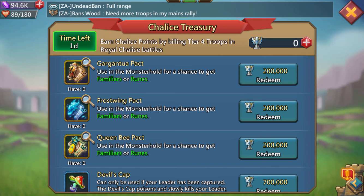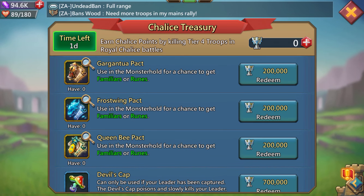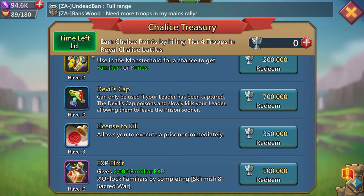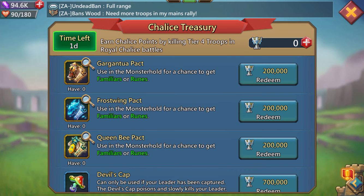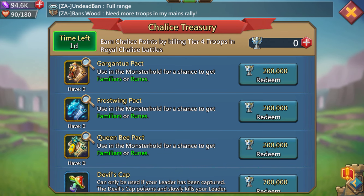That's beautiful. For chalice, earn chalice points by killing troops in royal chalice battles during the war for chalice — one point per kill. Troops sent to the infirmary do not count. Unused chalice points will not expire and can be used for the next event. Instead of royal jewels, you get a gargantua pack, frost wing pack, queen bee pack, devil's cap, license to kill, XP stuff, and resources. I didn't even know that. There's more to it than just wasting countless T4 for no reason.